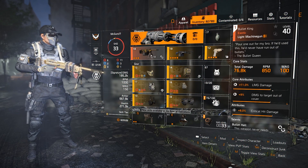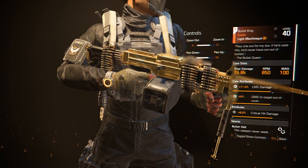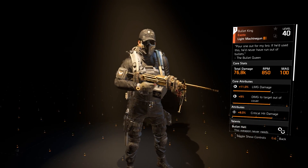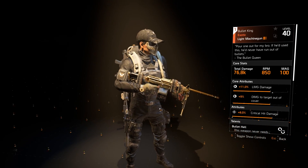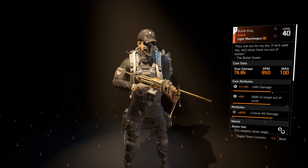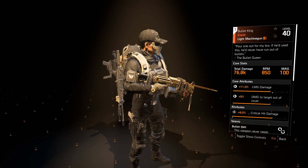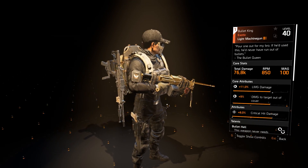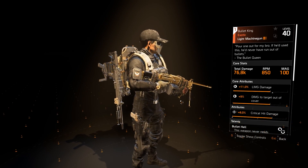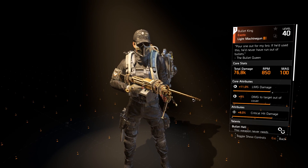Taking a look at the gun, it looks very, very nice. It has like a gold camo with some black accents on it and those bullets that go around it. It looks pretty nice, to be honest with you. One of the coolest looking exotic weapons in the game as of right now. I like the way it looks — it's my favorite as of right now.